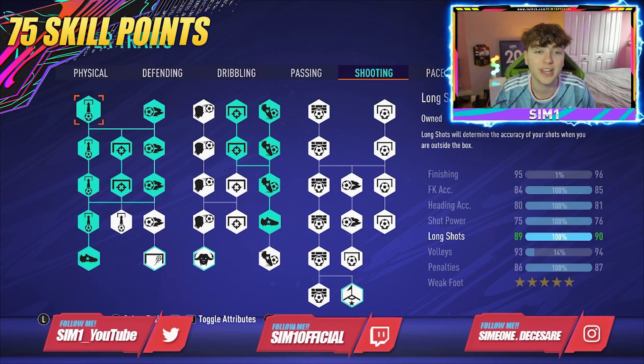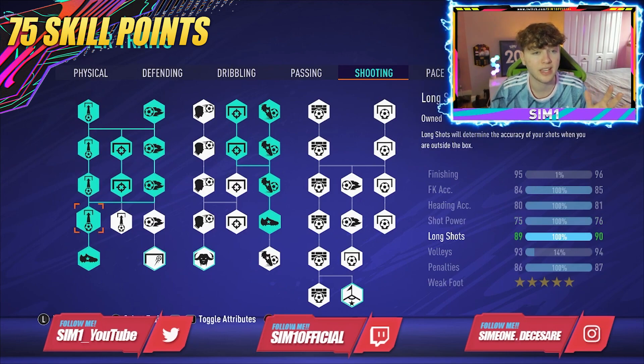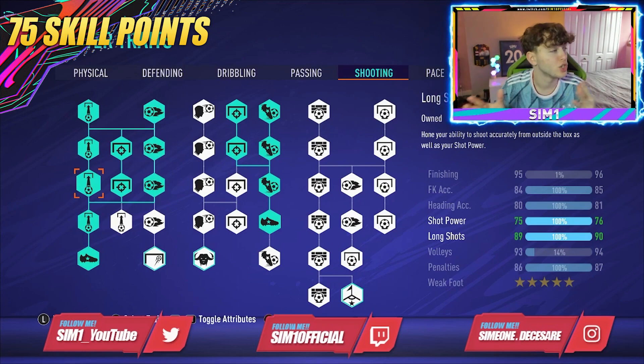For shooting on the 75 skill point build, we've upgraded to a five star weak foot. If you'd rather save those points, take it off and use them on pace or elsewhere. This gives me 95 finishing, 85 free kick accuracy, 81 heading accuracy, 76 shot power, 90 long shots, 93 volleys, 87 penalties, and a five star weak foot — still very good and overpowered.